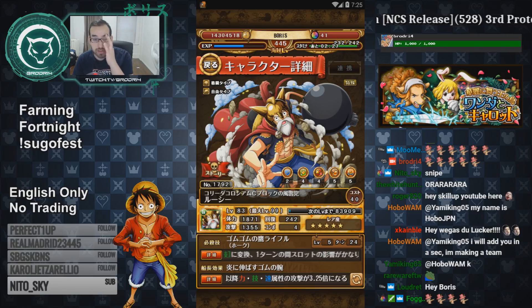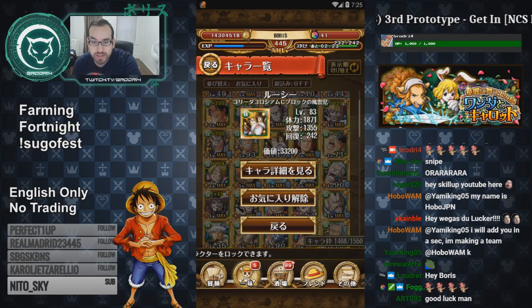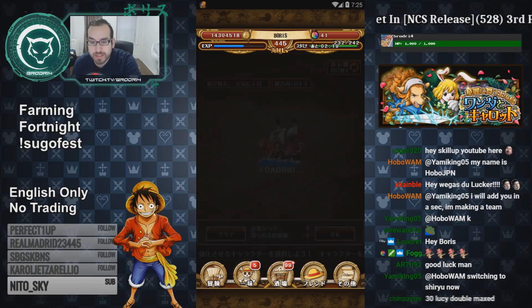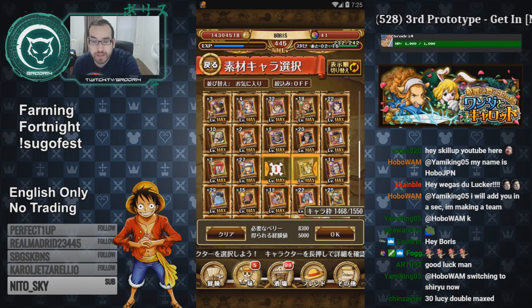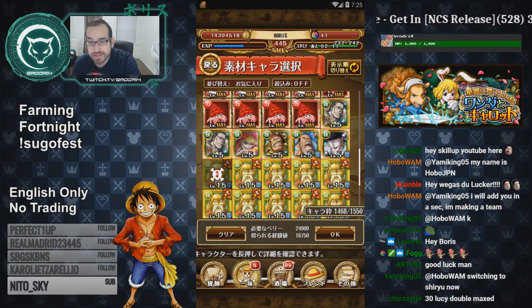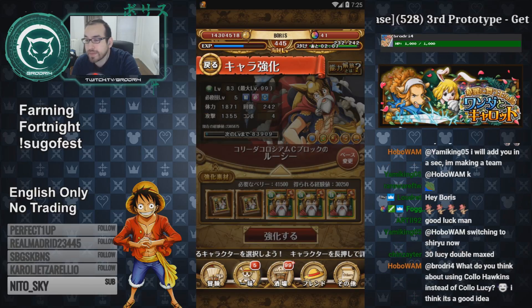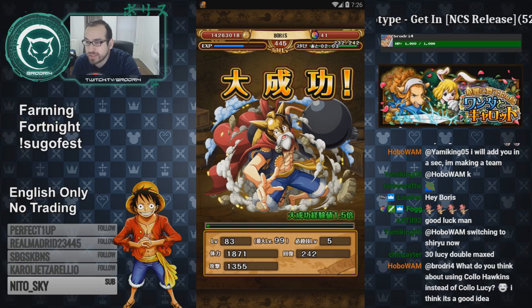I want to farm some more copies and see if we can go ahead and max him. He's still level 83, so I figured I'd leave him around there because he will gain a good amount of EXP from these copies. Anytime you're feeding a Coliseum character, you want sockets — who knows if we're going to get good sockets or not. Thankfully, with Socket Island, we can socket him pretty easily.